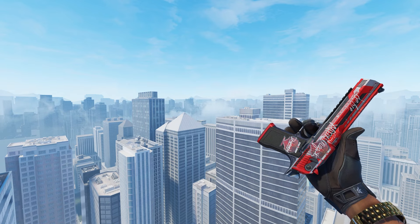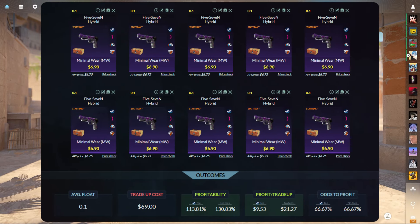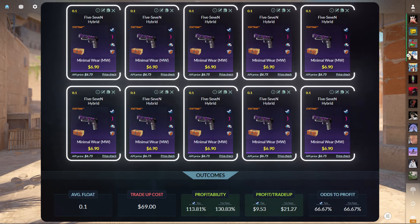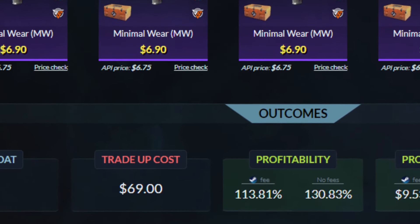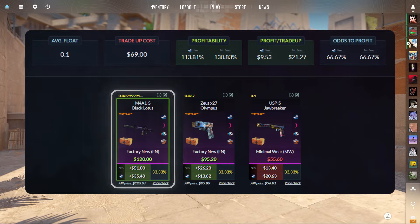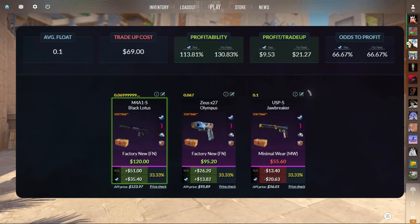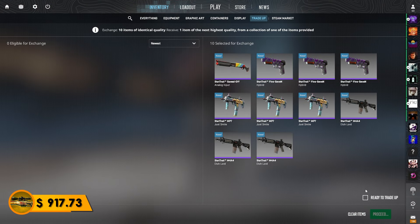Let's try to crack that $1,000 mark today with a StatTrack Factory New M4 Black Lotus trade-up. You need 10 Minimoware StatTrack Restricteds from the Kilowatt case with an average float below 0.1 — costing $69. You have a 33% chance to hit the M4 Black Lotus for $35 profit. Hit the Zeus Olympus and you make just under $14. Hit the USP and you lose just under $21. With a little luck, these four trade-ups should push us just past $1,000, as long as we don't hit a USP.